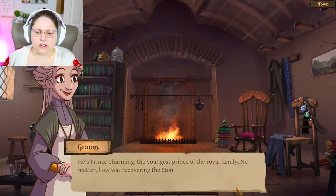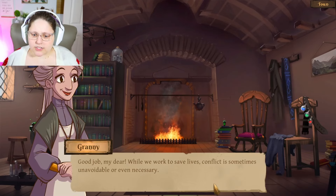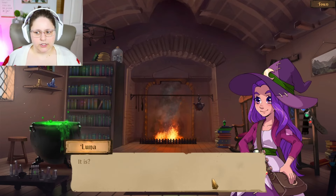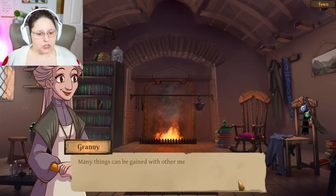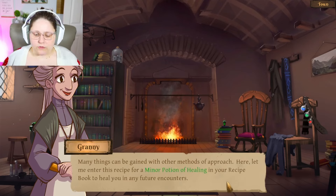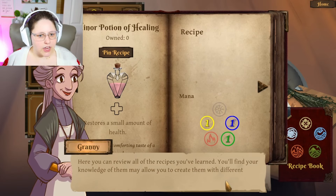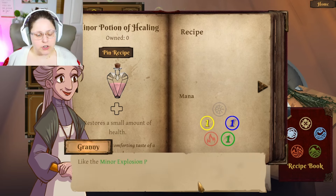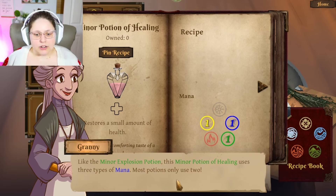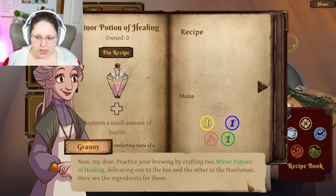'He's Prince Charming, the youngest prince of the royal family.' I had to fight a rat down in the well to get the stone. 'Good job, my dear — conflict is sometimes unavoidable or even necessary. But you'll find much benefit in only killing for what you need to, as force is often met with force. Many things can be gained with other methods. Let me enter this recipe for a minor potion of healing in your recipe book so you can heal in future encounters.' What a cute little bottle!